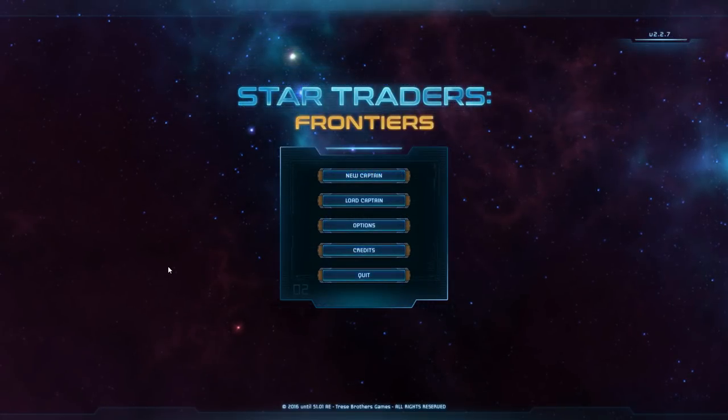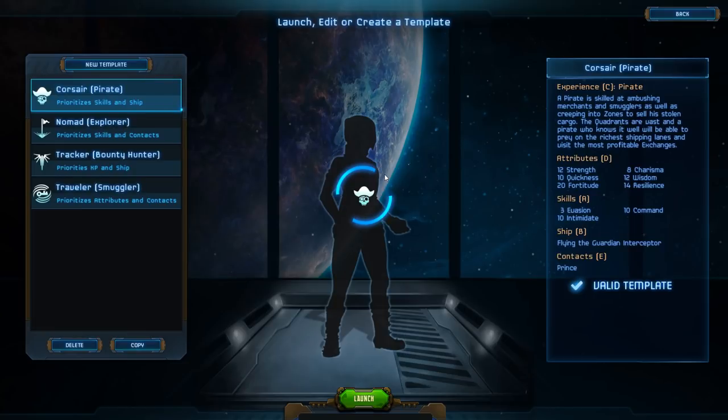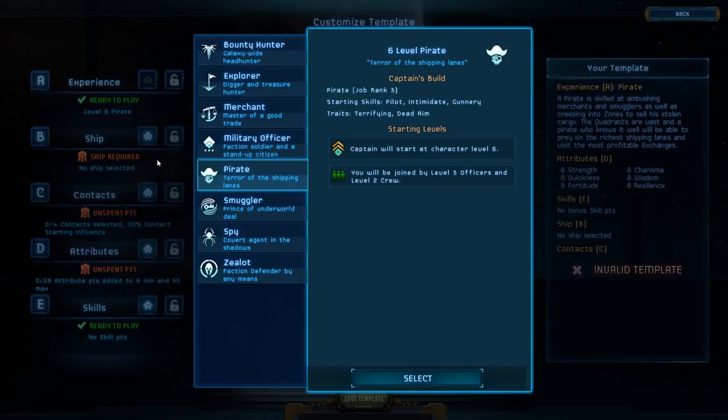This game is very much an RPG, and character creation is a crucial first step. There are four classes in the game by default — pirate, explorer, bounty hunter, and smuggler — and more will likely be added as the game develops. If you don't like any of these, you could create your own template, which allows you to choose from more options like a spy or a religious zealot. Just choose something that sounds fun and suits a playstyle you envision.